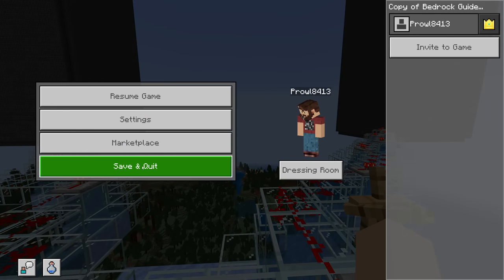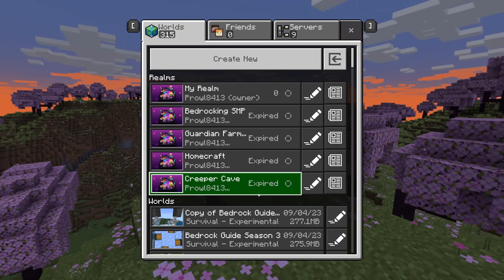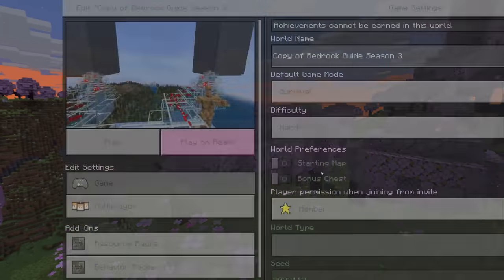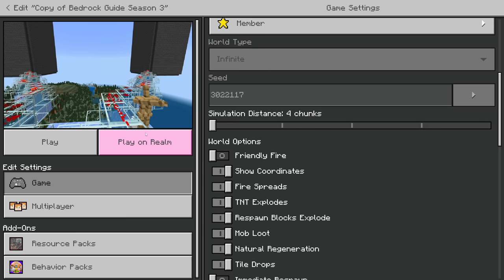You cannot change the simulation distance while you are in the world. If you are playing on a realm or server, this will not work unless the server has the sim distance set higher — and odds are it is not and will not, because it does not run well on servers that way. In your world settings you can see simulation distance. I have it set to 12. As long as you have it at least set to eight, you're good to go. If you're in a single player world and haven't changed it yourself, it starts at four.